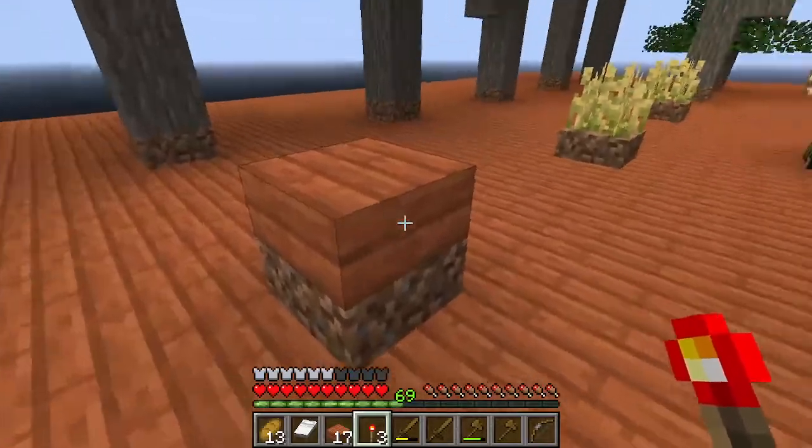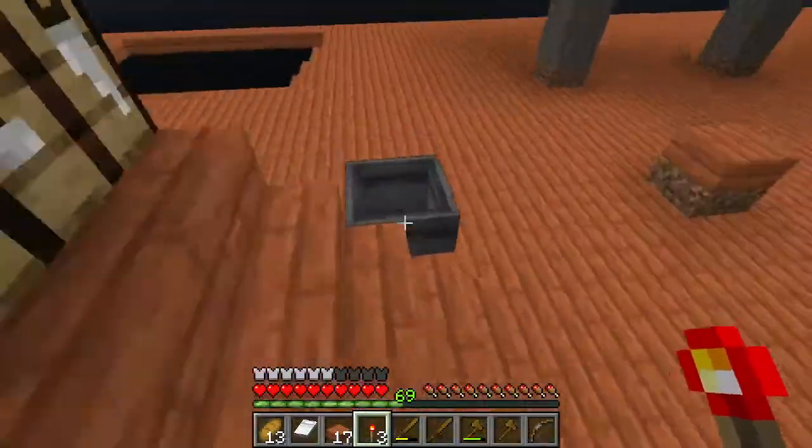I put the slab on this dirt block so that a tree wouldn't grow leaves over the cauldron.